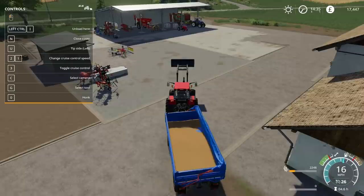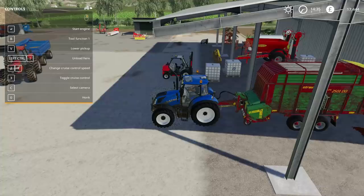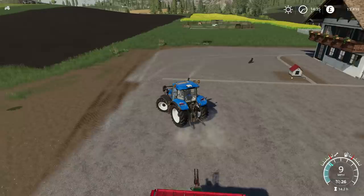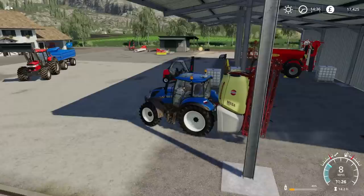We'll see how we go. But we do need to get over to the combine fairly quickly, because it is busy working. It is canola though, so it's not going to fill up too quickly. We do have some grass in here that needs to be either sold or disposed of. And then we have the seed just here in front of the sprayer. What I need to do is put it into the seed drill. I could possibly fill this up from here, but that's probably not a good idea.